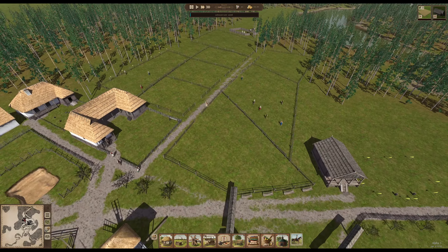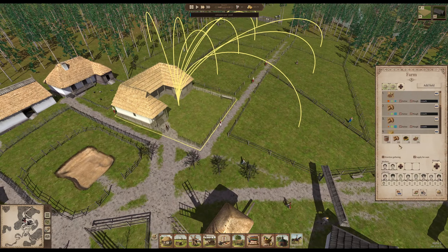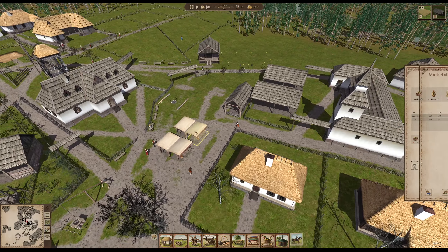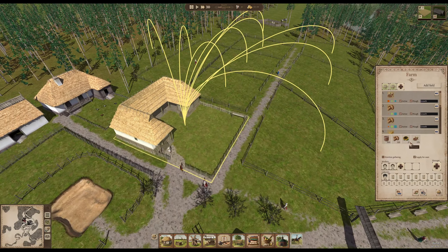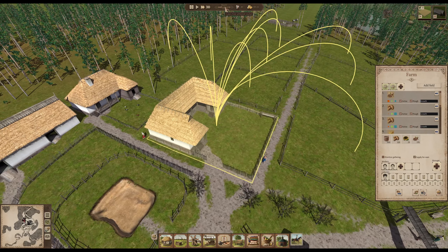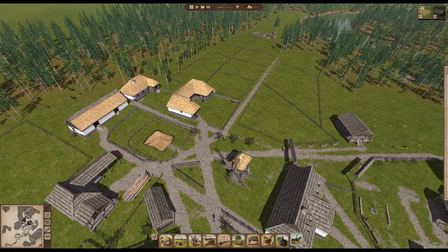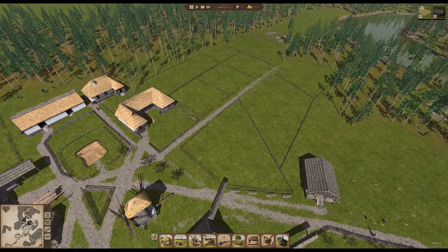My people are sowing the fields just as they're supposed to, and we're getting lots of resources in again. Potato is running out again, and flour as well. We definitely need more of both, because it has to last a full year. Winter is over but the next harvest comes in during September — until then we'll have no potatoes and no flour, so we need much more ready for next year.